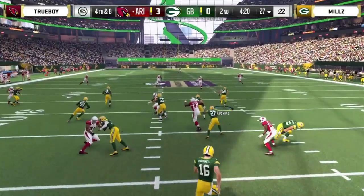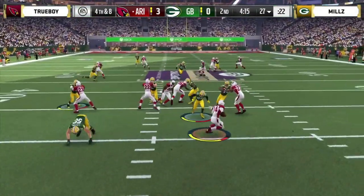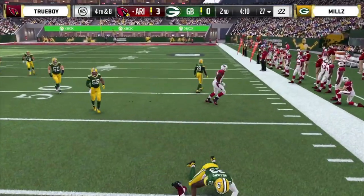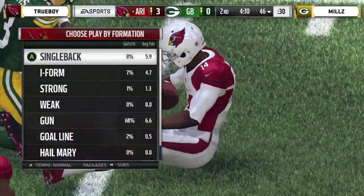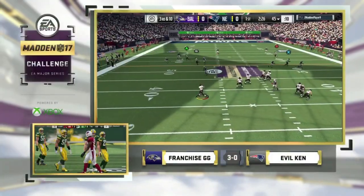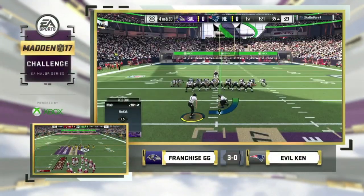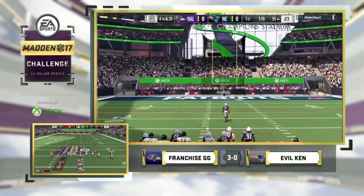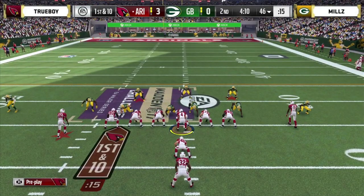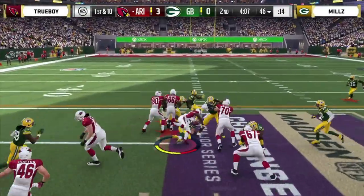Trueboy will take it at his own 20, has a lane on the outside, can't get away at the 46. 3-0 game. Commissioner Farrells, what's going on in game two? Franchise has moved the ball into field goal range — dropped out on fourth and 20 but kicked it. He's up 3-0 over Evil Ken. I heard Franchise talking a lot in the first two games, but it's been a little quiet now. First and ten.